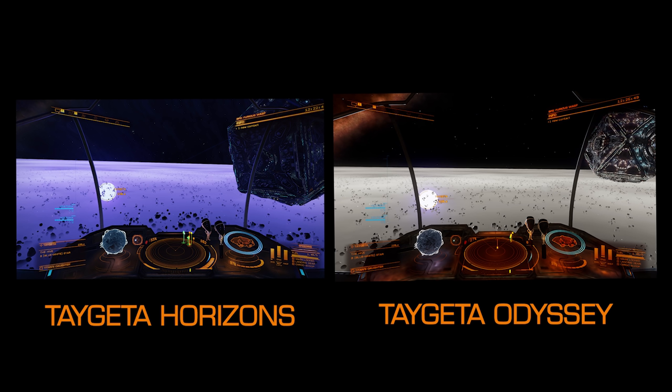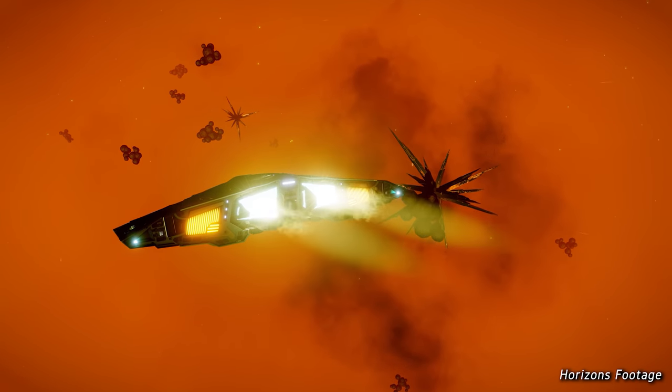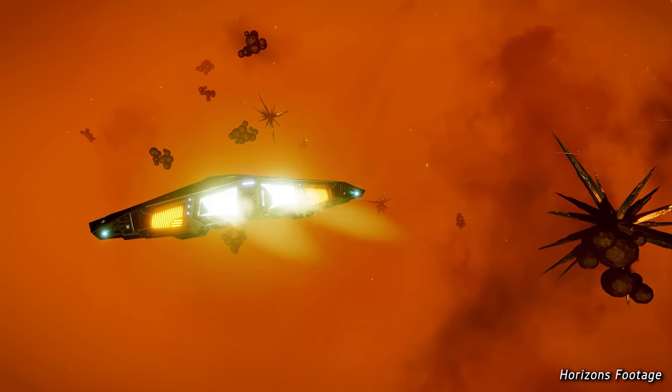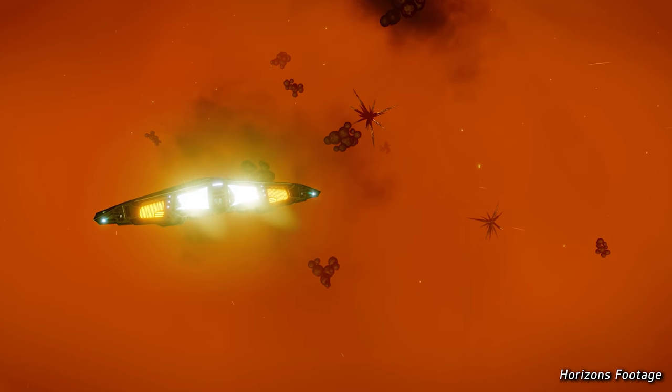If this is an attempt to give the game a more realistic colour palette, I'm not personally convinced of its value. In the alpha it was widely agreed that everywhere was too dark overall, and whilst it has been brightened in some places, here's the beautiful Taigeta system in Horizons and then in Odyssey side by side — the difference is evident. I can't believe that's working as intended right now. But none of these issues will stop you playing the game, and it's the showstoppers that must be addressed first, and that is happening.